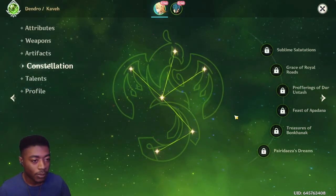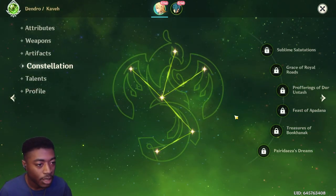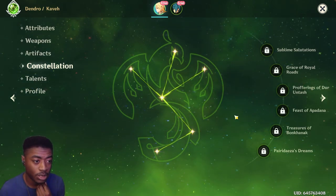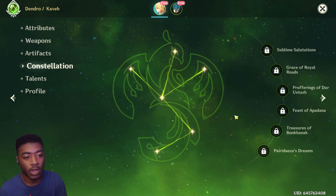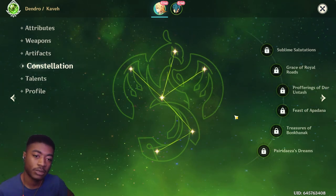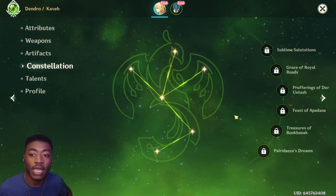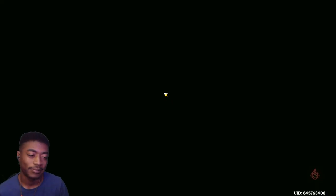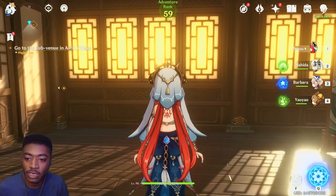What would be the most recommended set — four-piece Deepwood? That's a really good question. Because Deepwood would be... I guess you'd do Paradise Lost and Deepwood would be on somebody else, probably, unless he's the only Dendro on the team. Anyway, Baizhu is Baizhu. Kaveh looks very, very satisfying.